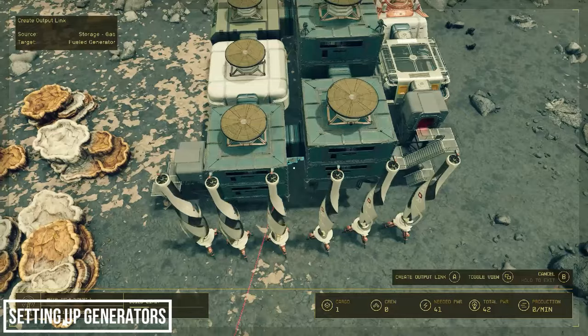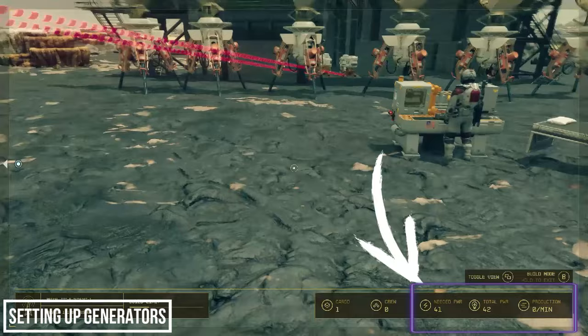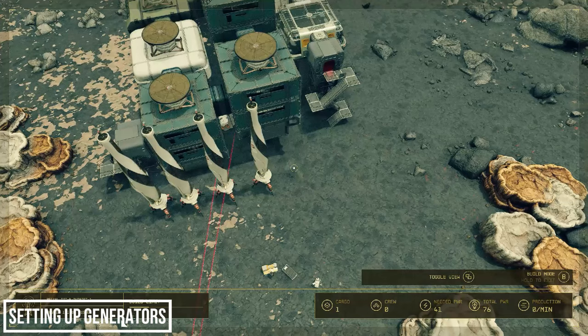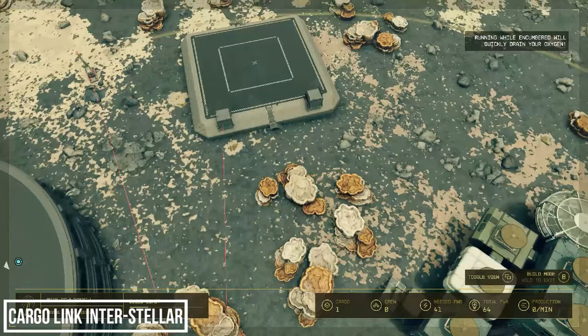Link your helium container to both generators. What we should see now is our total power increase by 20 at a time when both generators power up — and there we go! Now I'm going to delete all of these wind turbines we built as they look a little messy. Better fuel sources means fewer of them, and that means less clutter. So that's how we set up an intersystem cargo link — now let's look at how we set up a cargo link to transport resources between star systems.